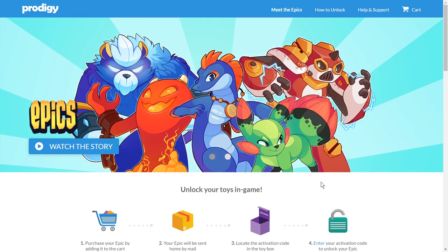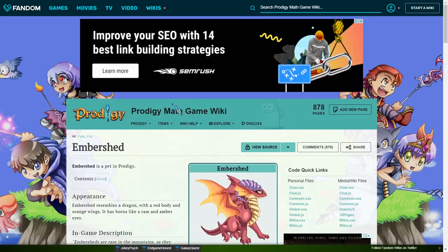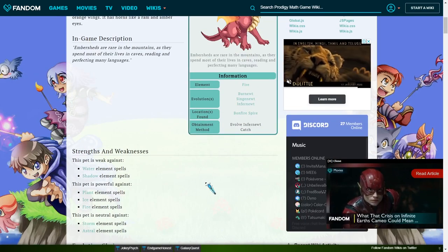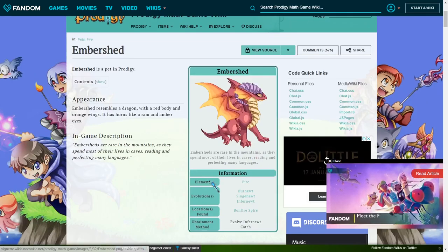To evolve an Ember Shirt, you have to evolve it from a Burn Utes. When a Burn Utes reaches level 20, it turns into a Singlewet. Once that Singlewet has reached level 32, it turns into an Inspirit. And from that, once it has reached level 45, it turns into an Ember Shirt. Since this is Prodigy Wiki, the level approximations may not be fully accurate. Another thing is that this is the only pet in Prodigy which has four evolutions.